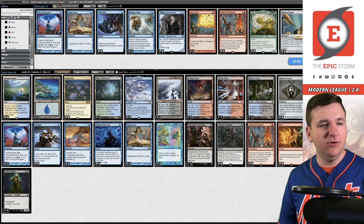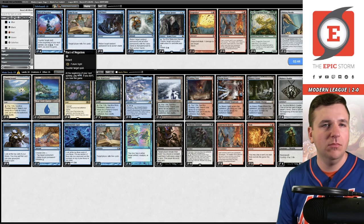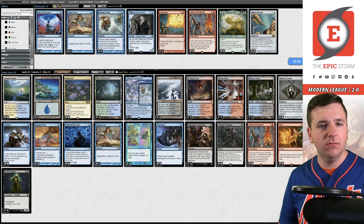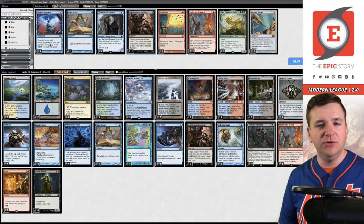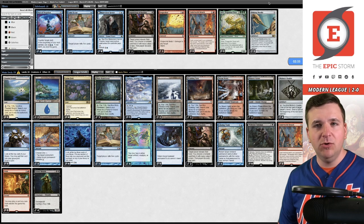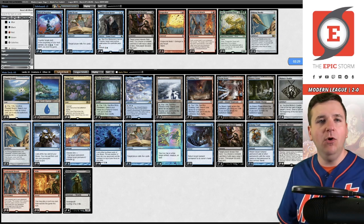Post-board: I don't think I need Pact of Negation so let's get rid of that. We're likely to want the bounce spells. I'll shave on an Inquisition — going down to two Inquisitions and board in one Needle, giving myself the ability to shut down multiple Nihil Spellbombs or similar.